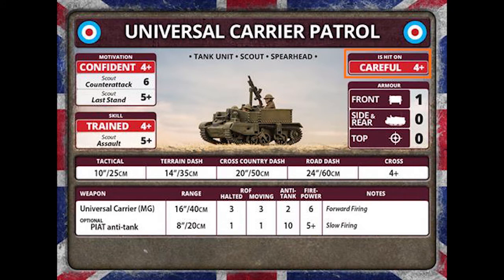Moving over to the universal carrier patrol card: we have a hit-on rating of 4+, it's careful. Our motivation is 4+, counter-attack 6 — normal for scouts. We have a last stand of 5+, which is a really bad last stand rating. Our skill is 4+ and our assault is 5+.